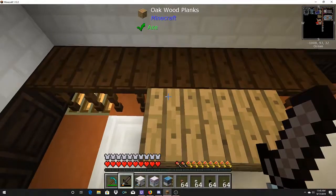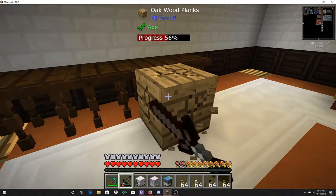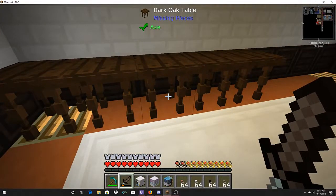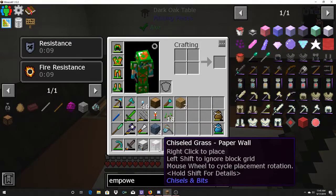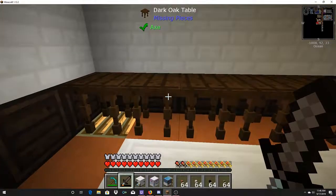Hello everybody and welcome back to another episode of Stone Block 2 Chisel and Bits with Die Elfin. Today we are going to put our dollhouse together and hopefully get to the point of actually putting the roof and maybe the walls on it. Here are all of our pieces that we've worked on up until now, so let's go ahead and place those.